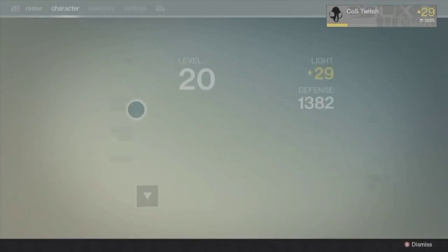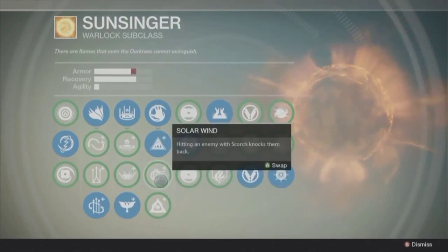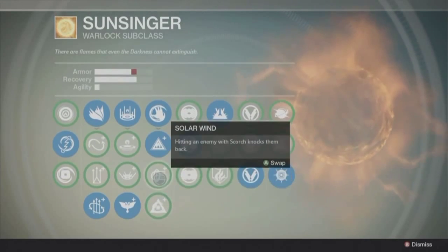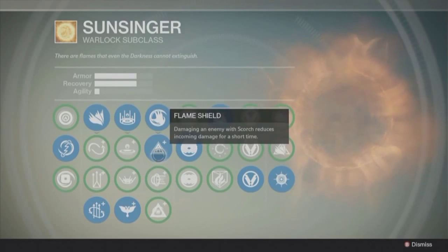The other two Scorch options I don't really like that much. The flame shield — obviously hitting an enemy causing them to explode — I don't really find that necessary. The knockback would be decent, but the double health extra shield is nice, especially in PvP.